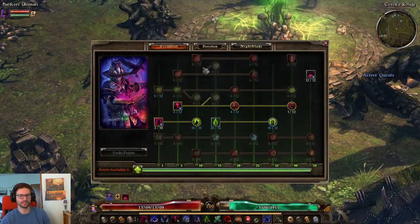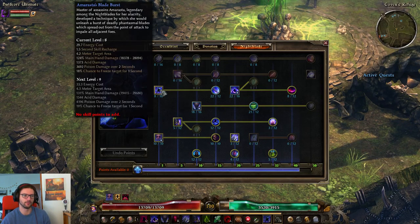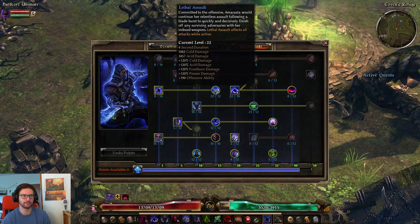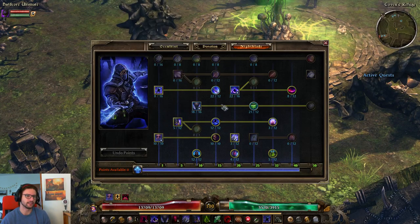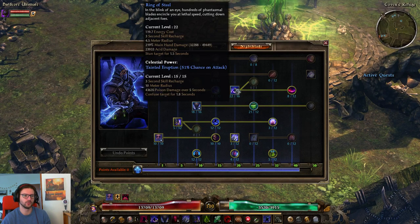So let's talk about the skill allocation. We are an Occultist and a Nightblade, making us a Witch Hunter, and Nightblade is definitely the main source of mastery points. We have one point in ABB, giving us eight points there. We have a fully capped Lethal Assault, maxed Shadow Strike at 18 out of 16, Nidal's Justifiable Ends at 21 out of 12 for ADR, kill damage and poison damage, and Ring of Steel at 22 out of 16.